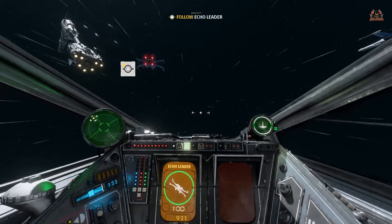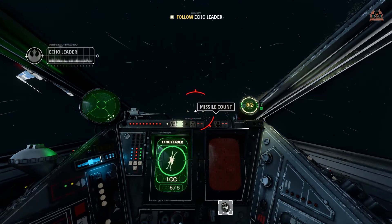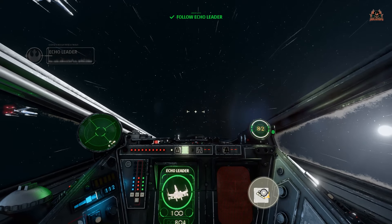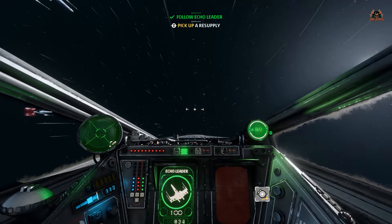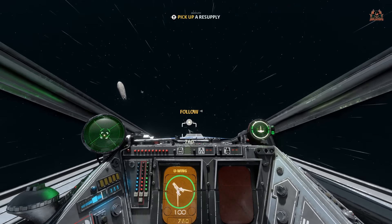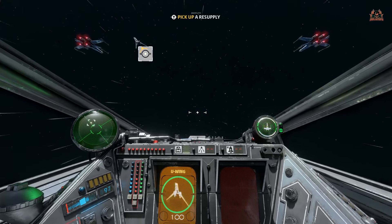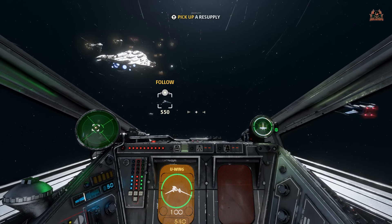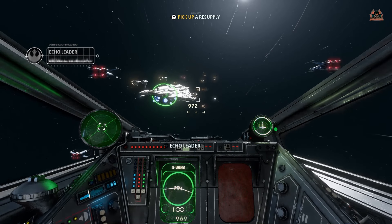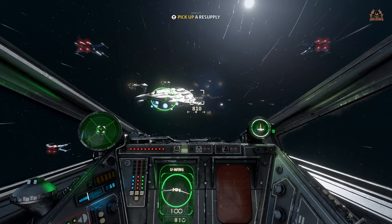All things you can get are earned in-game — that's how games should be. Now we've got to go and meet up with a new wing, the support-type craft. You would have seen those in Rogue One — it's what Cassian Andor and his droid are flying around in. They're going to drop off a resupply and it's up to us to pick it up.